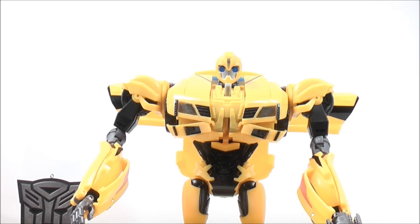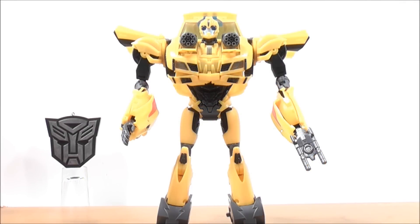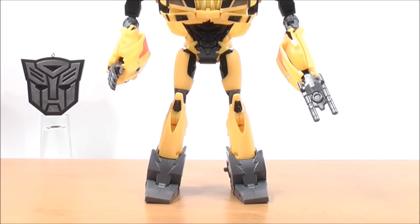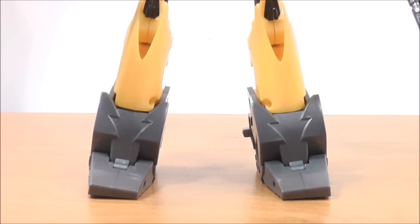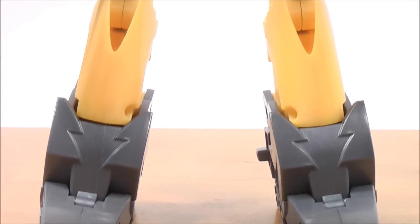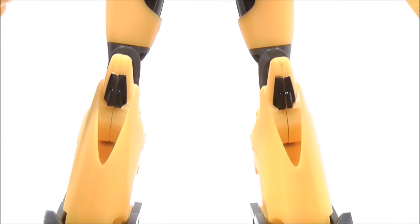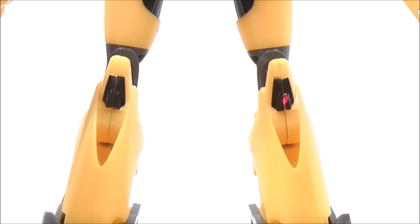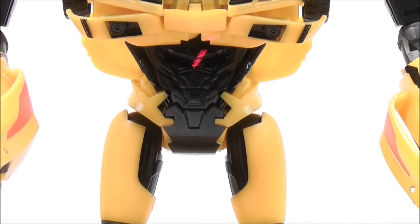Now I'll give you guys a close up of Weaponizer Bumblebee in his awesome looking robot mode. Around the feet area there's a little bit of gray detailing. Coming up higher on the knees, you see some black detailing on both sides. Then in the abdominal region and inner thigh, you have some black detailing around in here and in the inner thigh on both sides.